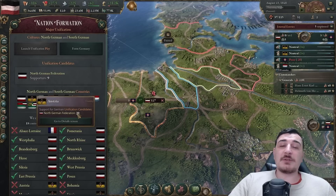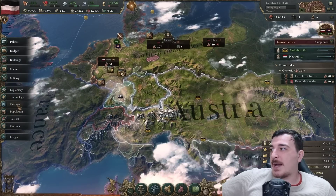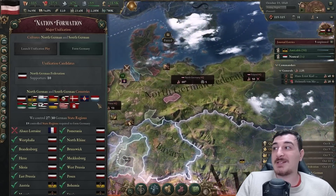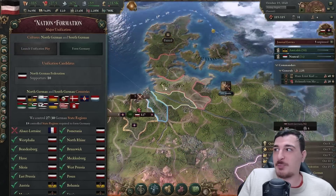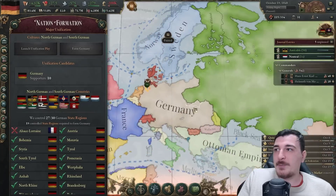Because they now have genial relations with us, we got 30 support. After absolving obligations - look at this! Going to cultures, Austria is now supporting our play for becoming the Super Germany we always wanted to be. Sadly, Luxembourg and Holstein suddenly stopped supporting it, which is mega weird. But I'm not going to risk it - I'm just going to form Germany now.